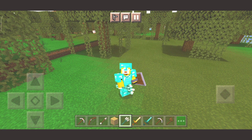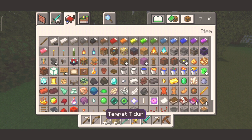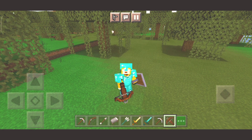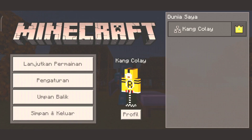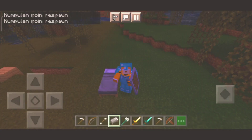Lalu berikutnya ada animasi senjata pillager. Kita nyobain senjata pillager ya. Dan nanti ada animasi tidurnya cuy, ini keren banget animasi tidurnya. Kalau kalian lihat, dia itu ada gerakan kayak menguap gitu - tangannya ke atas, baru mulutnya terbuka. Ceritanya baru bangun dia, peregangan.